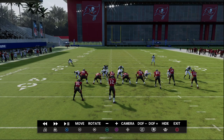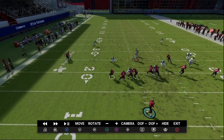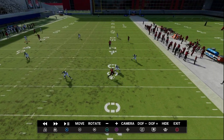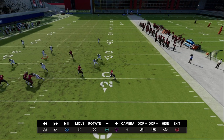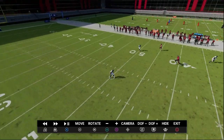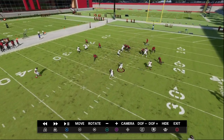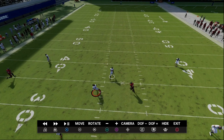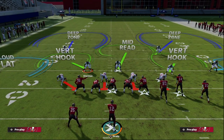Let me jump into instant replay and break this coverage down. The vert hook and the three-wreck really blanket that route, and we also have the wheel route defended. The vert hook comes down to play the underneath route — you can throw into that tight window, but it's difficult. The wheel route that was killing us in Cover Two doesn't beat this because the outside third is there to defend it. In Madden 23, that deep middle safety is one of the best zones in the game — he'll guard every post and stuff over the middle. On the backside we've got a hard flat for any flats and a crosser we're going to user guard over the top.